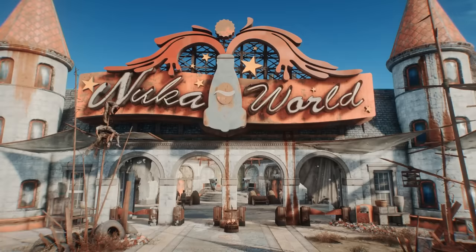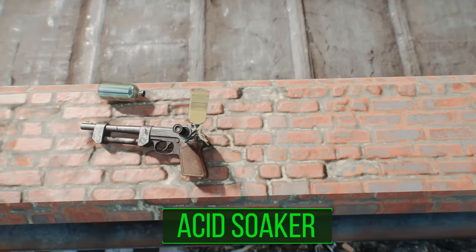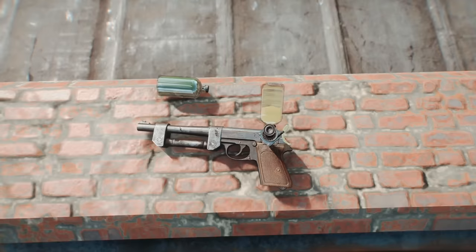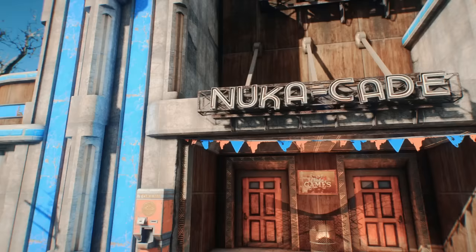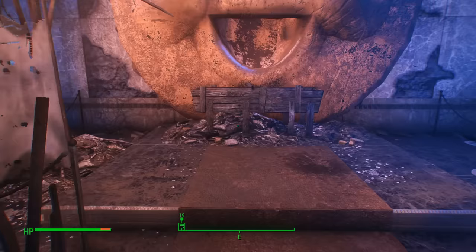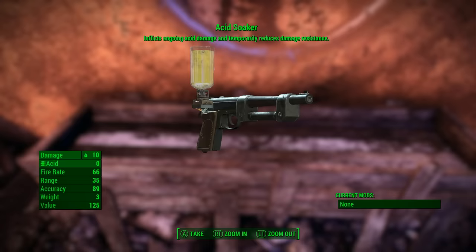Next on our list, believe it or not, we're still staying away from the Commonwealth for now. Instead, we're going to take a trip to the happiest place in the wasteland — Nuka World — to inspect what is among the weirdest weapons in the entire game: the Acid Soaker. Already you can see this thing looks a little strange, but before we start exploring its stats or any of its complexities, I should explain how we go about obtaining this high pH object, as it's acquired in a rather unorthodox way. Instead of finding it in a box, buying it from a merchant, or completing some quest, the Acid Soaker can only be purchased for 6,250 tickets from Nuka World's Nuka Cade. Not caps, mind you — arcade tickets.